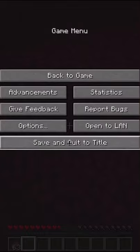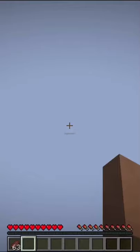The best way is jumping off, click escape, save and quit, and when you load back into the world, all of the fall damage will be taken away.